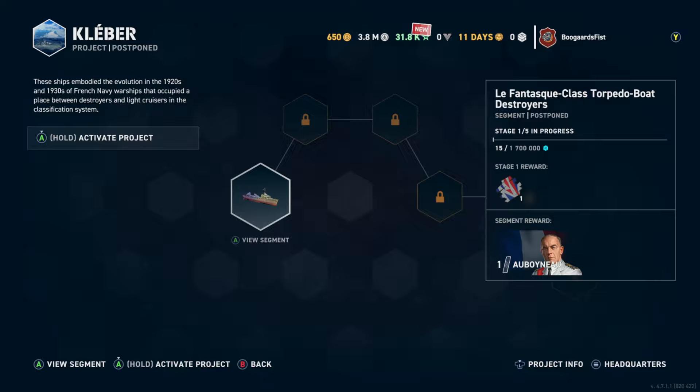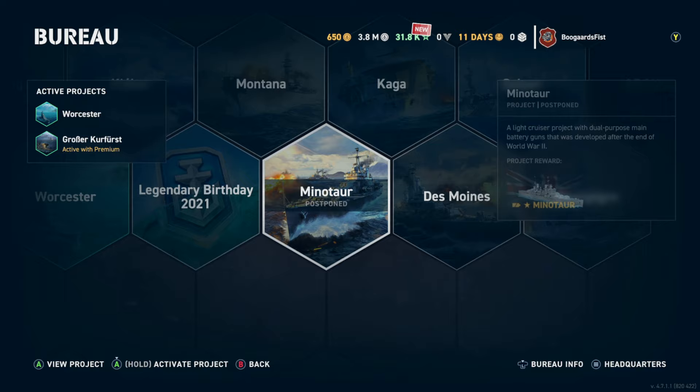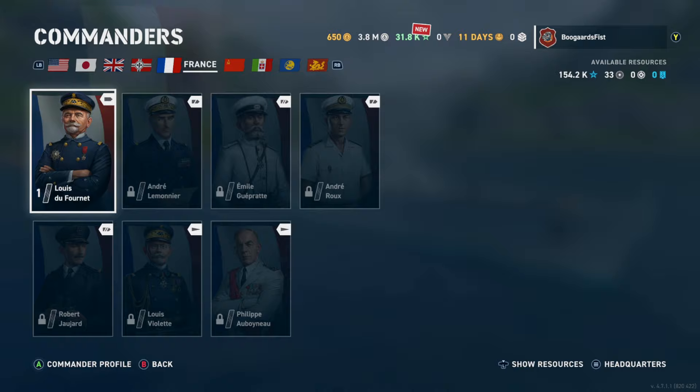Once we get all these commanders, we'll switch the projects over. We need the French destroyer commander, Willis Lee, Bill Tennant — we're just going to go through all these guys and it's going to speed up our overall progress.